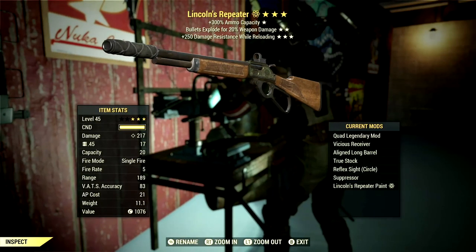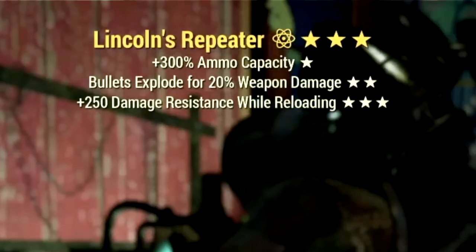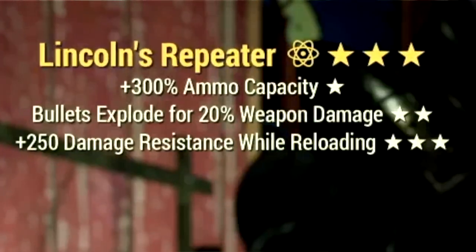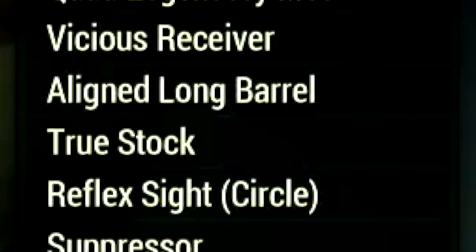Starting off with the weapon, this is my 3-star legendary lever action rifle that we're going to be using for the video. The main legendary effect is the quad effect, which is a plus 300% ammo capacity, has bullets explode for 20% of the weapon's damage, and it also has a plus 250 damage resistance while reloading. Over in the mods, we're using the Vicious Receiver, Aligned Long Barrel, True Stock, Reflex Sight Circle, Suppressor, and the Leakins Repeater Paint.